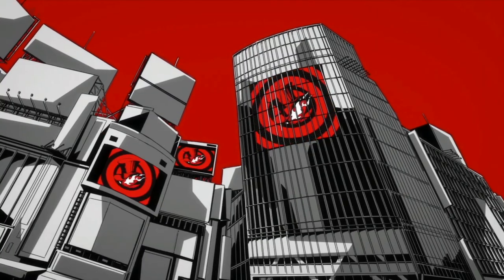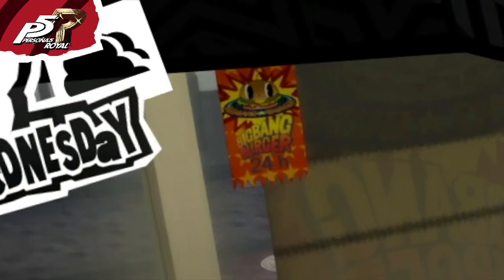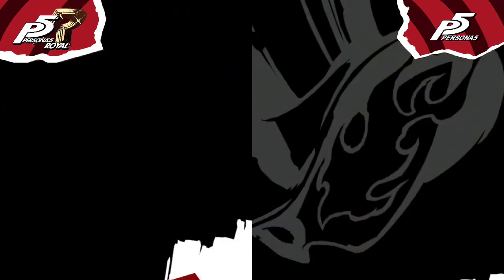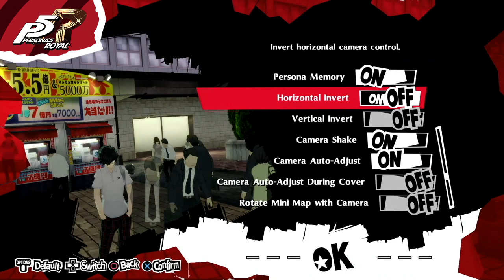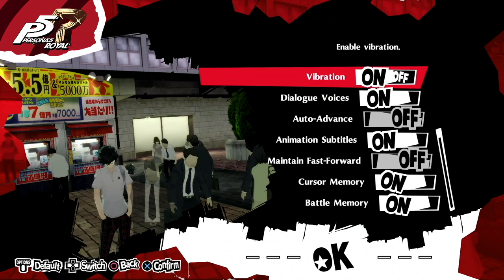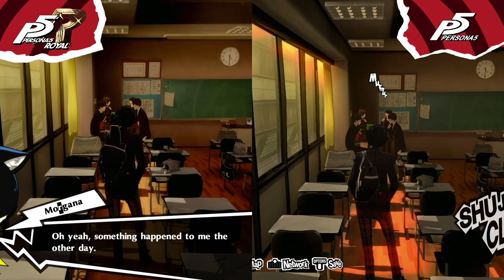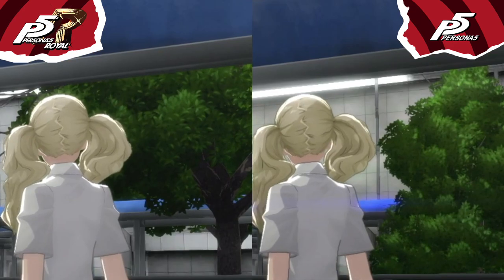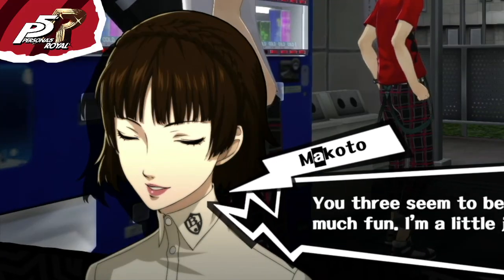Let's start with the differences that can be found in every moment. The poster in the Big Bang restaurant has been redesigned. In the configuration menu, the Phantom Tears logo has been removed. If you try to change the brightness settings in Royal, an in-game image appears that depends on your current position and camera. In Royal there are new requests, and you unlock the first one after completing Madarame's Palace. The stats at school are higher, and most of the Persona 5 portraits have been redesigned.